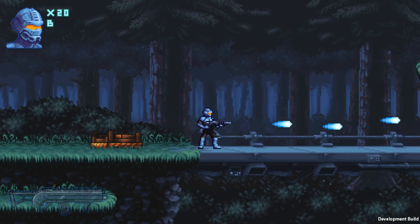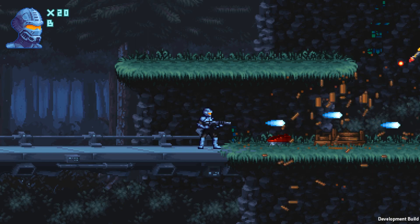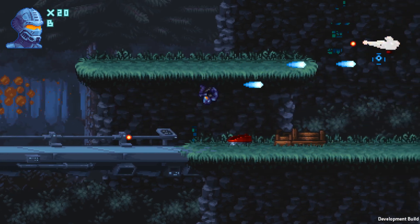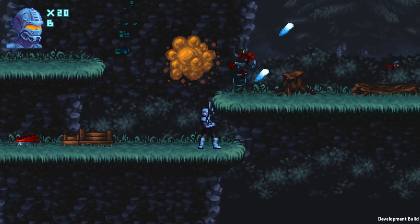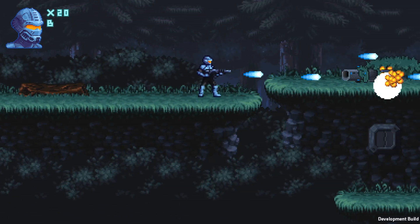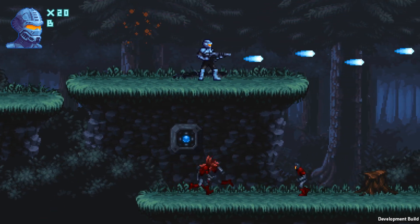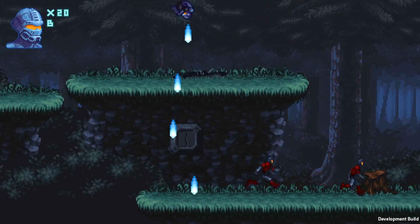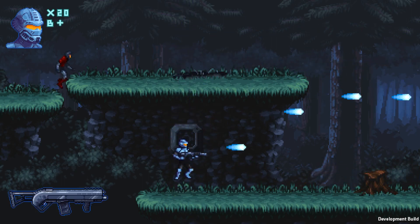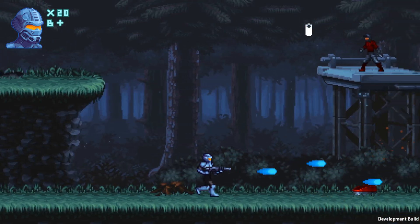Our first new weapon is the burst rifle — or whatever B stands for — fires a lot faster than the base machine gun. Be warned, as we can be attacked from any angle. If I pick up two of the same weapon, it'll upgrade it.